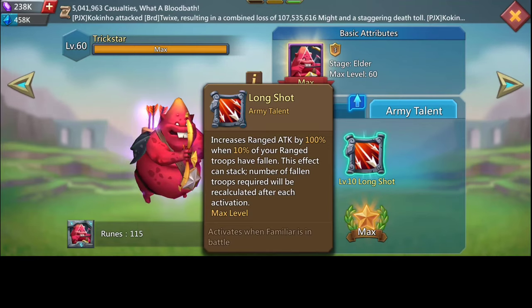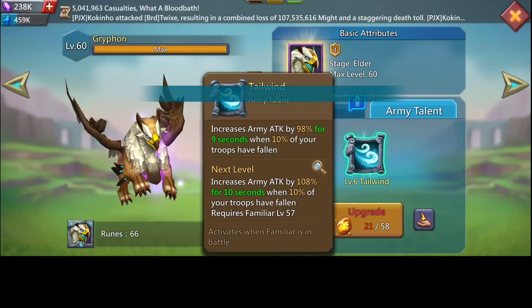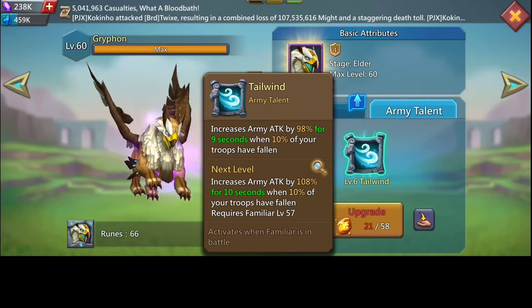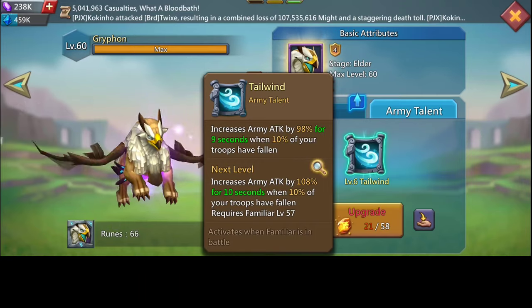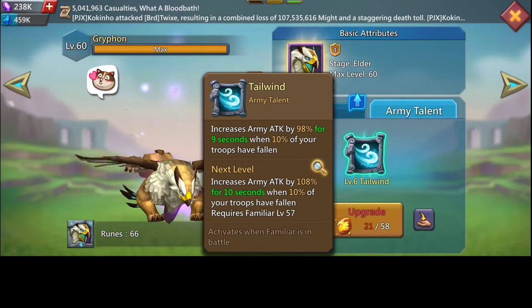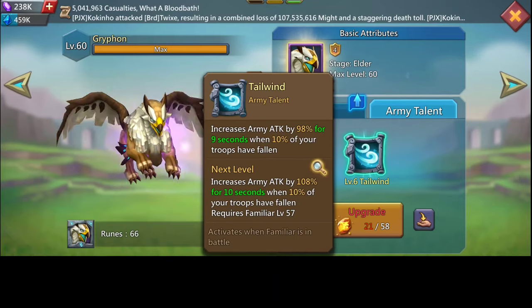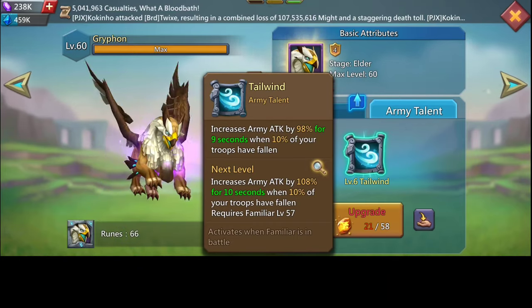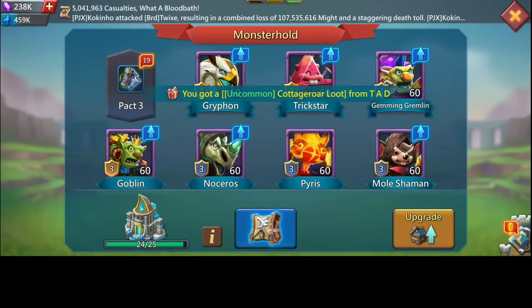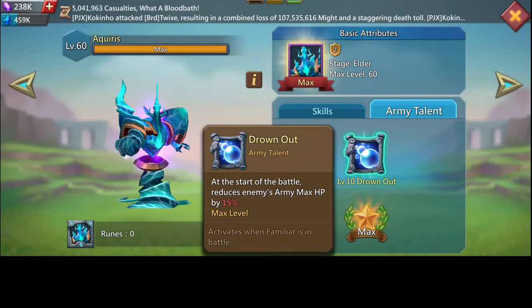Going on, I'm using the Noble familiar to support my frontline too. If you've noticed, the enemy familiars all almost activate at the same time, and during that time they will be doing a whole lot of damage. So you need anything that can really assist and help your frontline hold as long as possible.